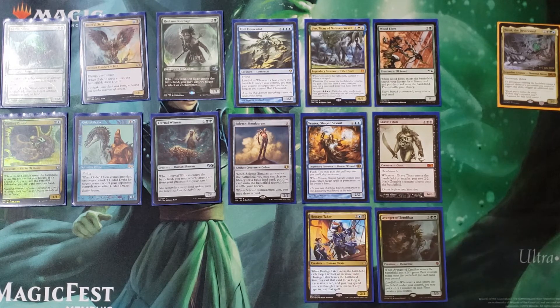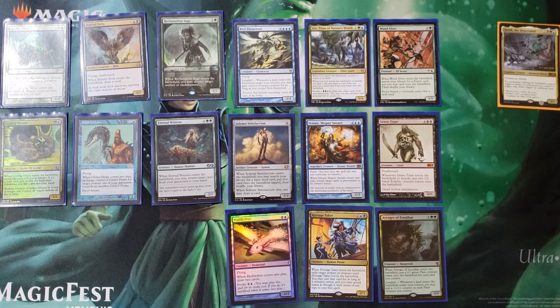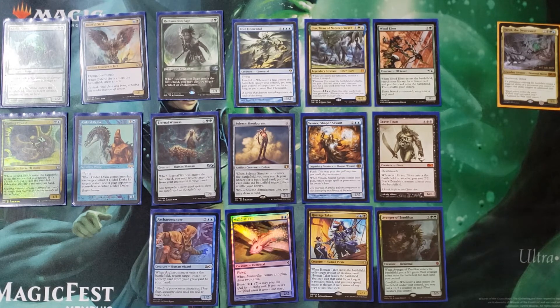Hostage Taker — yeah, I'm just going to steal two things and play them and laugh. Most of the time that happens unless you target a Sensei's Divining Top. With Yarok out you get two things; without, one thing is always good. Mulldrifter — three mana to draw two cards if you evoke, but three mana to draw four with Yarok out. We also have Cauldron Familiar because we want to make sure we can get some instants and sorceries out of our graveyard.